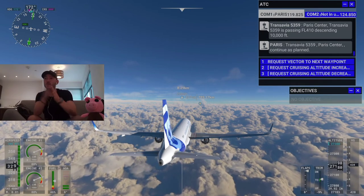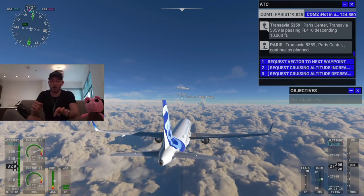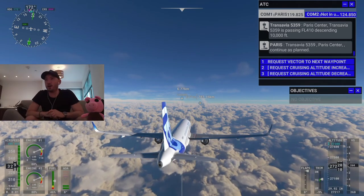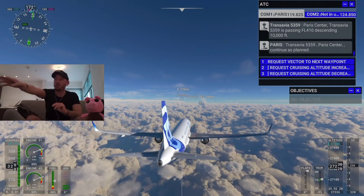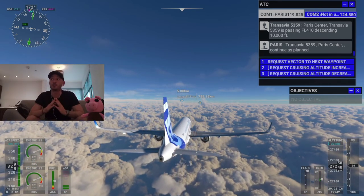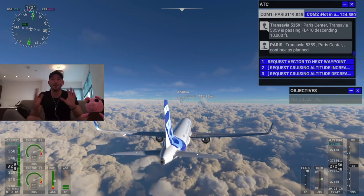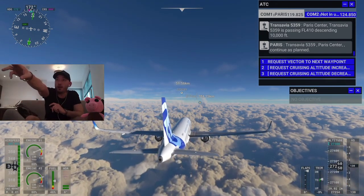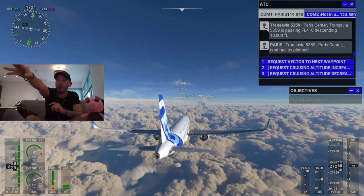The only time I would touch the controller now is when I want to go into the cockpit — push the select button and go straight into the cockpit. As you can see, my altitude is climbing up to 27,300. As we move close to the markers, my plane will slightly adjust.